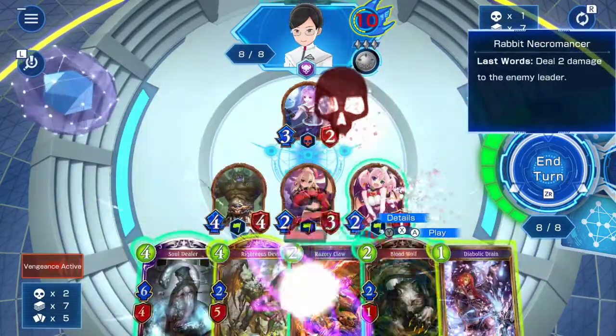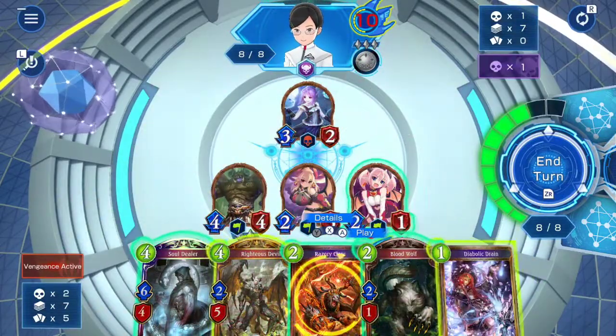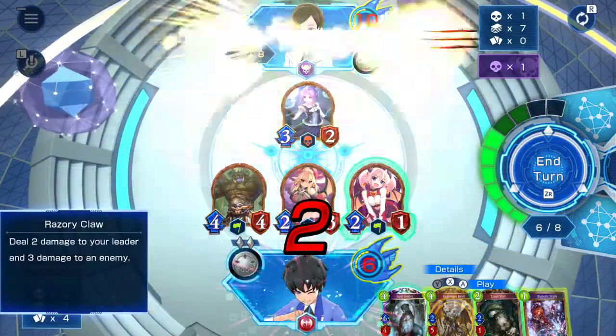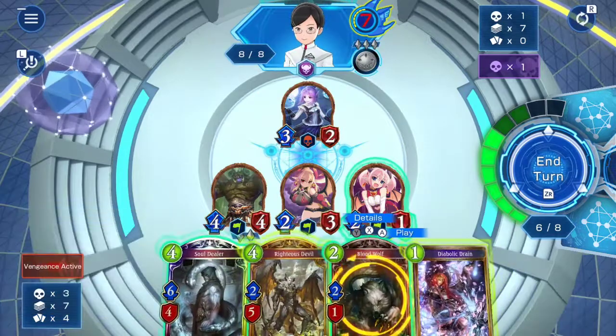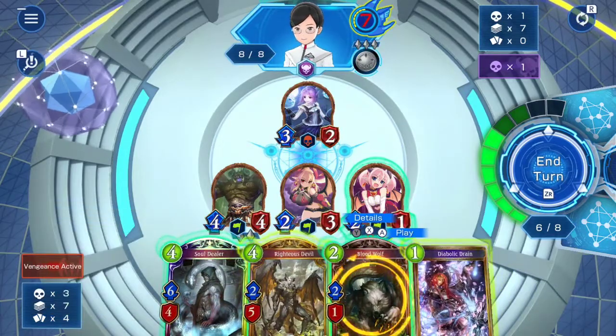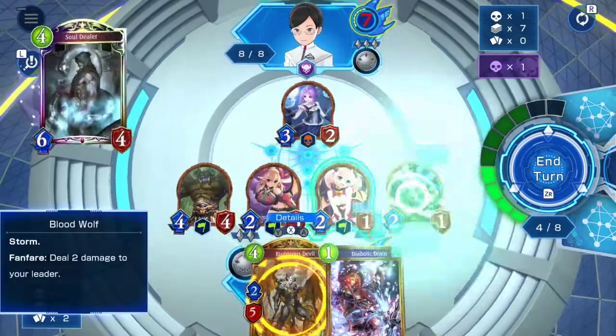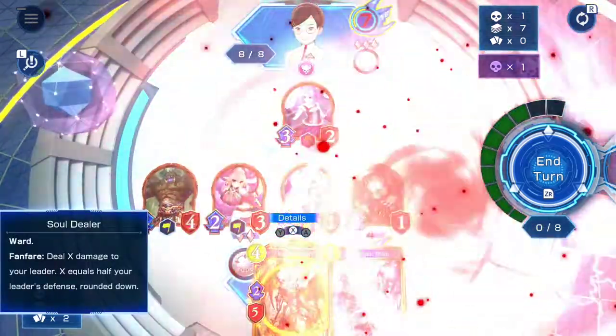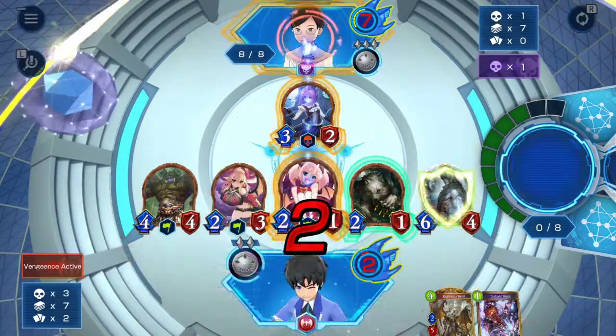And then you are going to use this razor claw on the leader. Then you are going to play this blood wolf and the soul dealer. Then you are going to hit the leader with everything that you got.